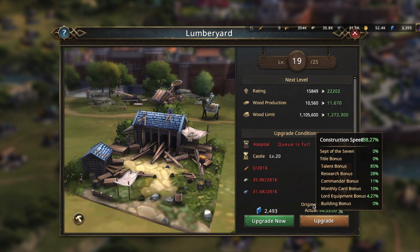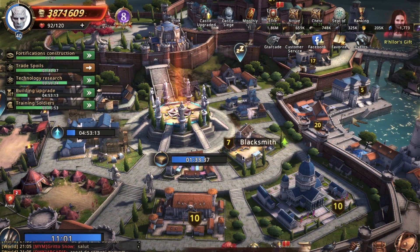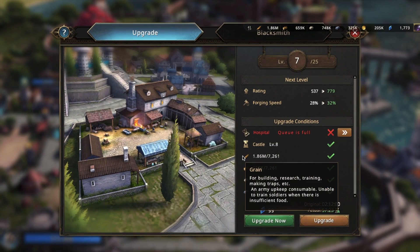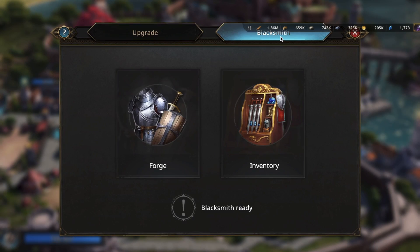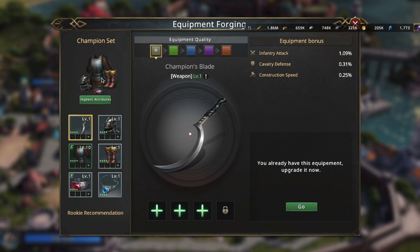Let me show you probably the easiest way to speed your research and construction. You may forge equipment for your Lord in the blacksmith. Those items may add a significant bonus to your development speed.